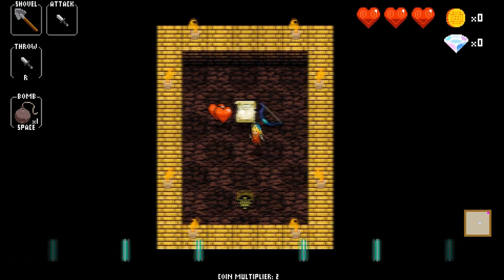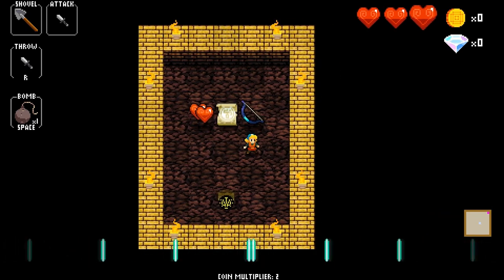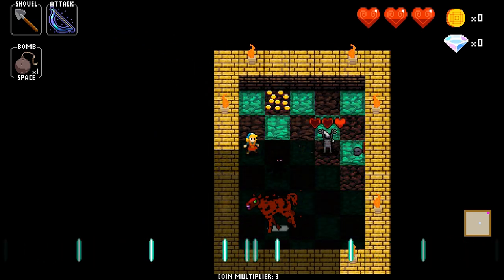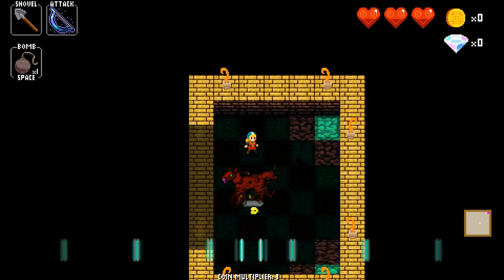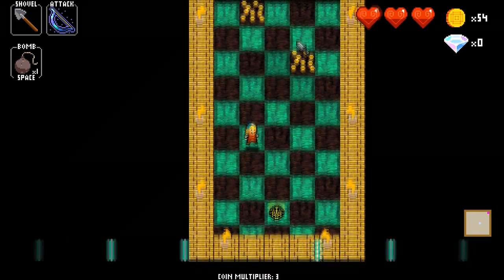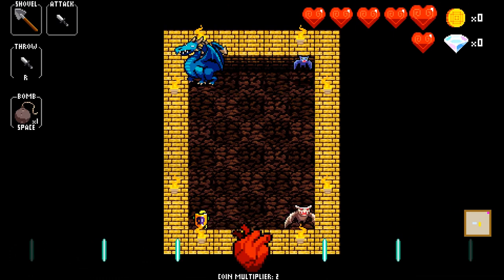The second shop behind the dirt wall is the Arena. The Arena is pretty straightforward — it gives you a choice of 3 high tier items. Grabbing an item spawns a set of enemies which you have to kill before you can leave. It's always 2 enemies and 2 mini-bosses, and there are 3 options for this enemy spawn.